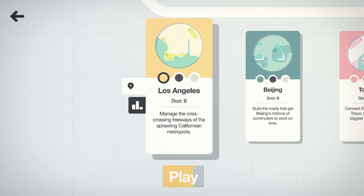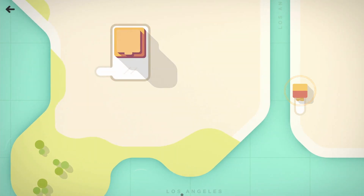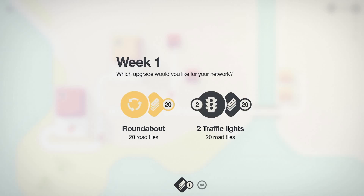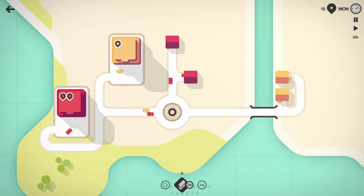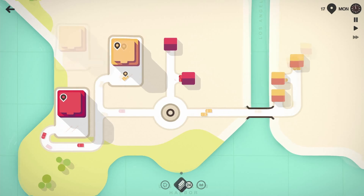Los Angeles — there's some sandy area here. We're gonna make this work. Right off the bat I've come up with a pretty simple design. I believe this go-around is going to go a lot better. Our first week they give us a roundabout — that's what I like to see! Going ahead and placing the roundabout right here. This already looks a thousand times better than my last one.